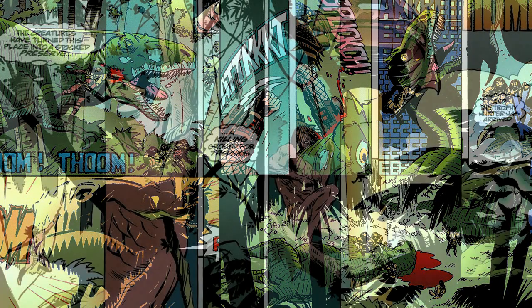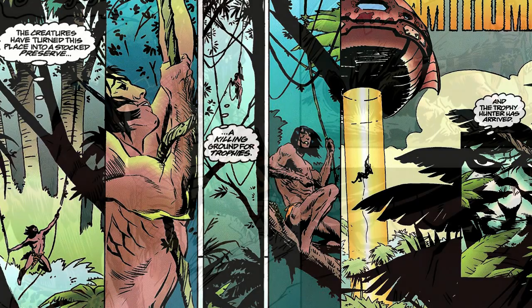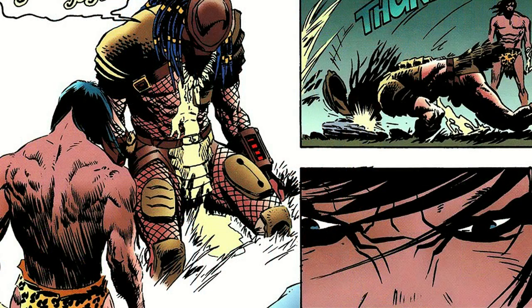Predators are dropped off in the jungle to begin their hunt for Tarzan. But this is no ordinary man — Tarzan grew up in the jungle and is a natural hunter himself. Tarzan is able to avoid the weapons used by the predator, and he even sets a trap for one. It works. Tarzan defeats a predator and finally sees the face of his enemy.